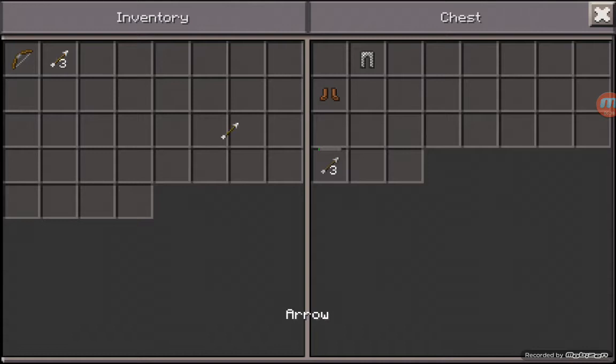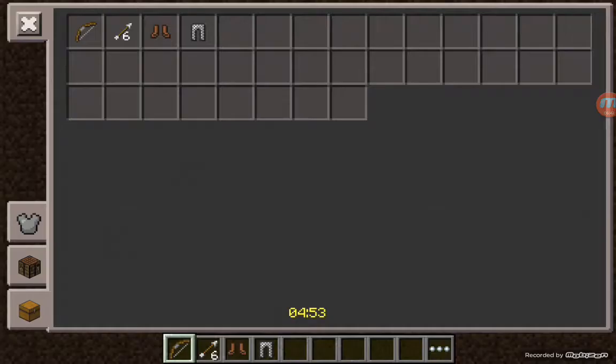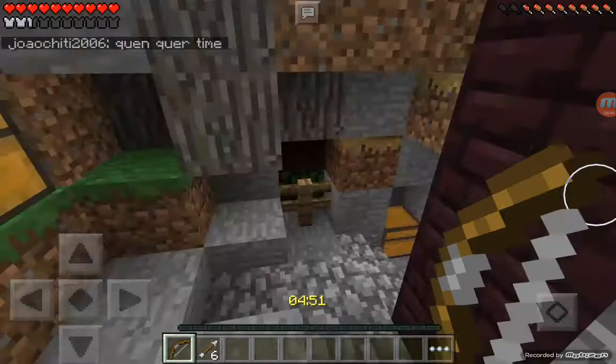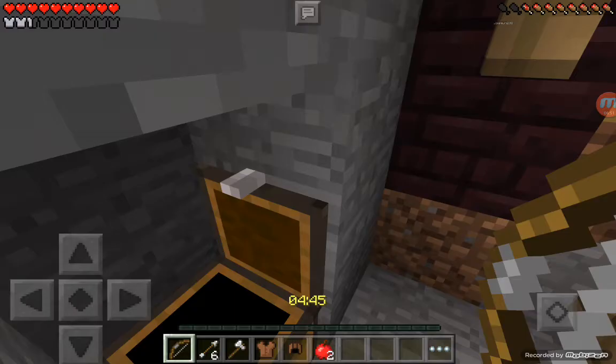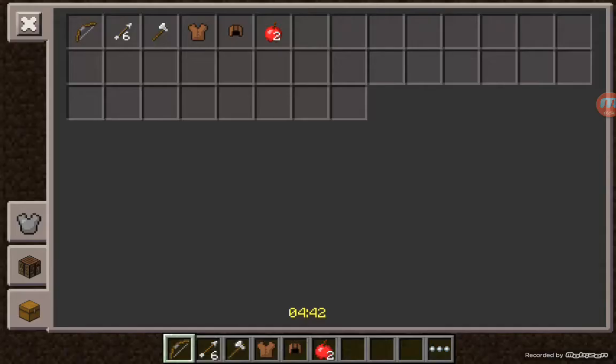Oh - a bow! Okay, now we're off to a good start. I've got some chain leggings and also some leather boots. We're really off to a good start right now. We even have an iron axe - that's awesome.